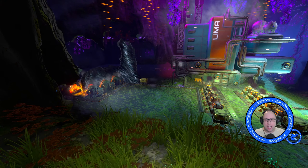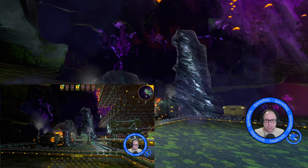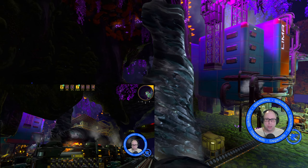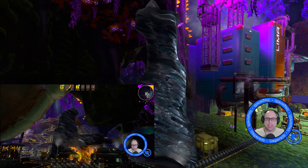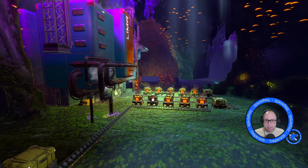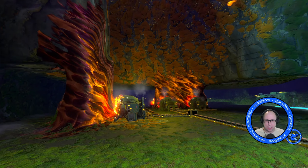Another thing I thought I'd have a look at as well is the ore veins, where we're meant to have some more ore nodes being put in. Now I couldn't see any on this one between the two — I'm going to put my comparison up here. There might be an extra node at the top here on this one. But there are definitely some on the node upstairs where I'm going to actually build my factory this time.